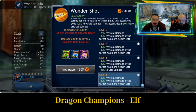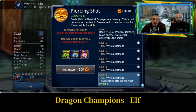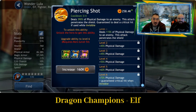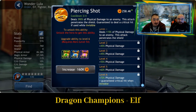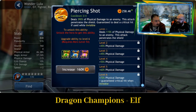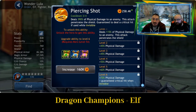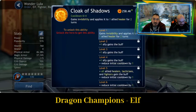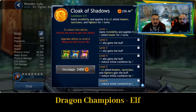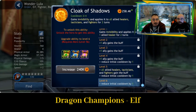That's something they are looking to fix. Next ability, Piercing Shot: deals 390% of physical damage to an enemy, penetrates the shield, and is guaranteed to deal a critical hit if used while invisible. The demon Chiara's invisibility is really going to help out with this — it would be interesting to see those two working together. Third ability: gains invisibility and applies it to all allied healers, tacticians, and fighters for two turns — pretty much all elves generally apart from the tank.